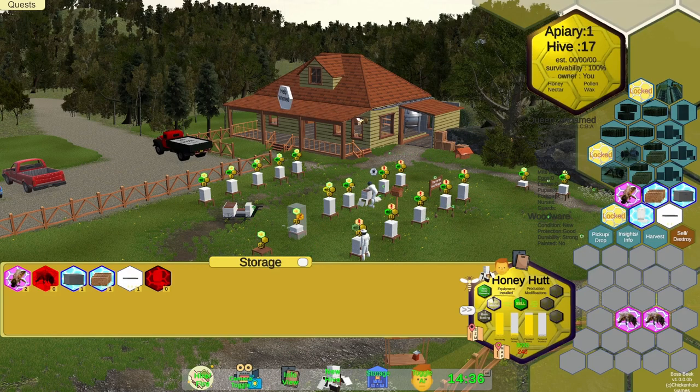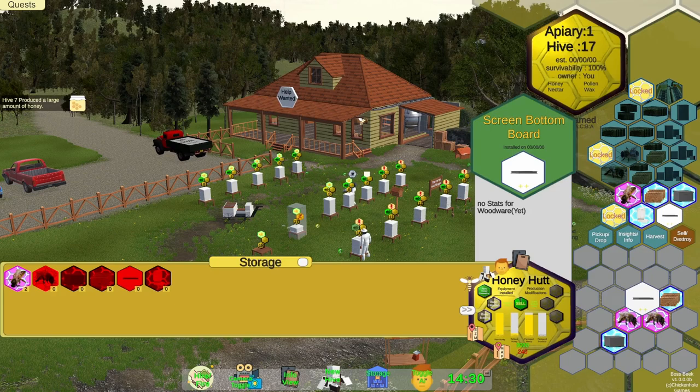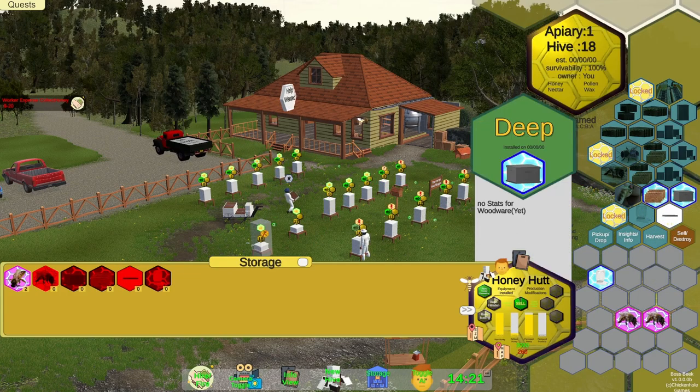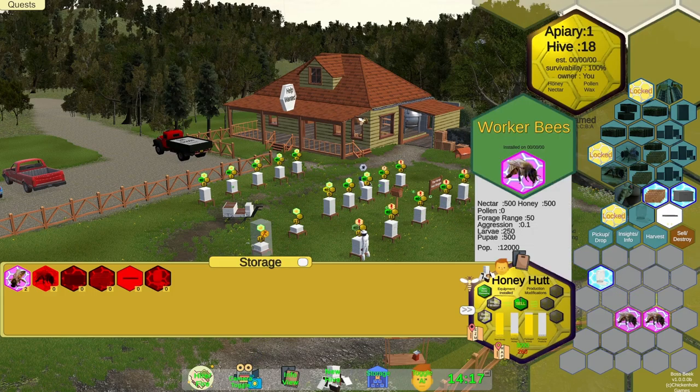We could possibly leave one of these hives empty so that the swarm moves in. Let's click on the next hive and do the same thing. For some reason my other feeder — I had two of them — it's gone.